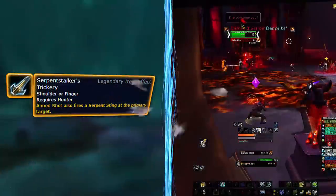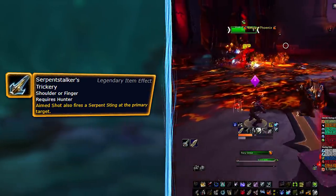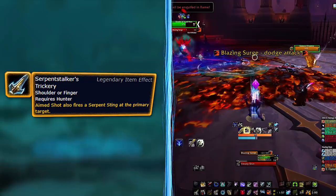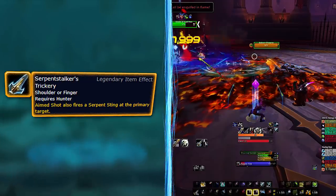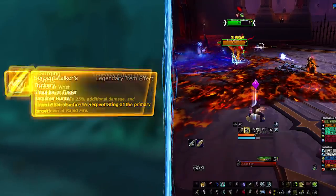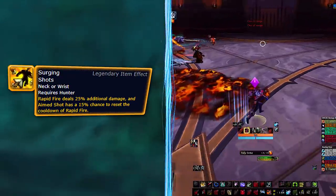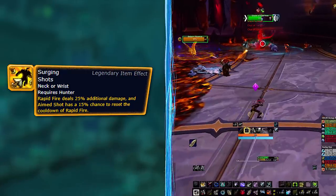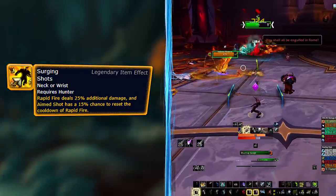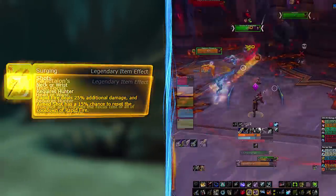Moving to legendaries, there's one that performs the best: Serpent Stalker's Trickery, which makes your Aimed Shot apply a Serpent Sting on the target. This does not work if you cleaved it with Trick Shots, which is why you want to target swap and ideally have multiple Serpent Stings out in AoE. One of the better AoE legendaries if you want to change things up is Surging Shots, although it only outperforms Serpent Stalker's Trickery in very heavy AoE fights where Rapid Fire takes center stage.